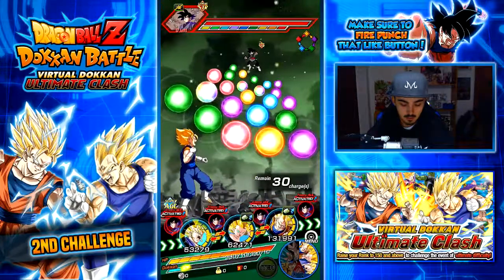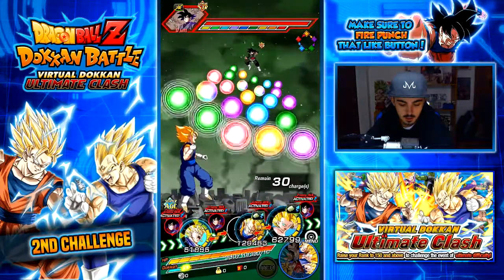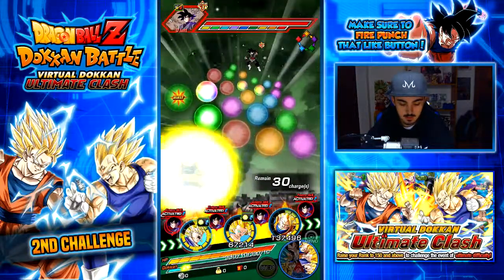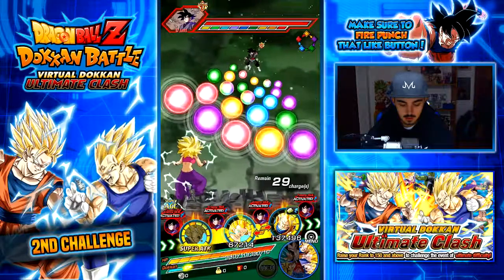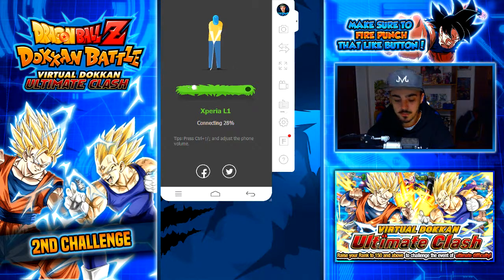Here we go, taking on Goku Black. Vegeta is best up front along with Caulifla. Oh my gosh — Caulifla gives a lot of ki, she might be needed. I'll do this — three ki, I guess on that one, but then I feel like Goku is not gonna get a super. My phone lost connection yet again — it's the USB cable, it has some issues. We're back — we'll use this red orb and we're good.